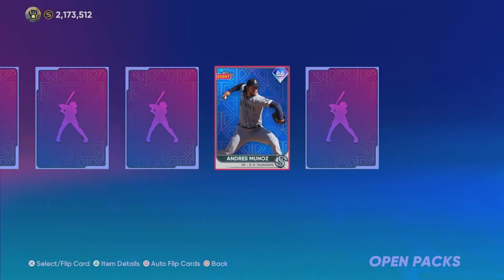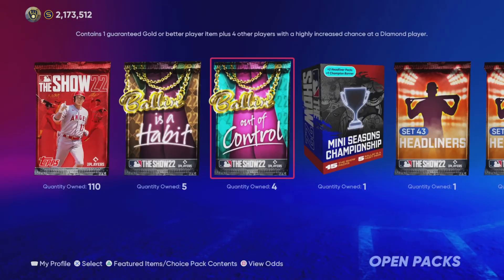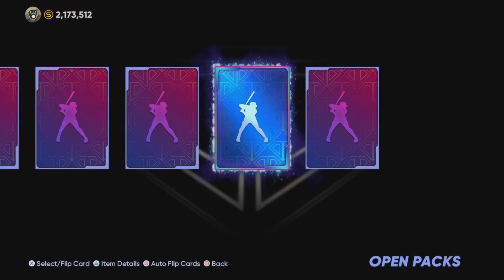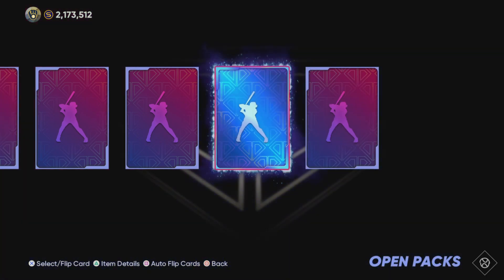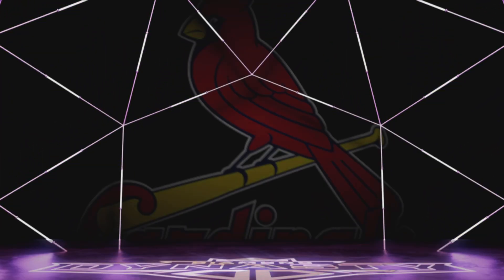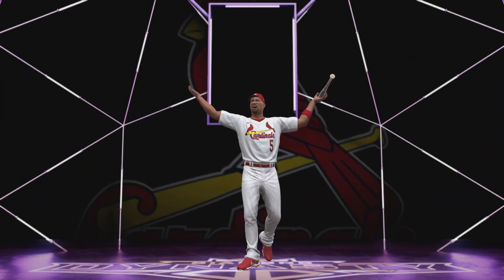Munoz right here, 86 overall as our next diamond. Now I don't want to speak too soon, but I'm actually surprised at how few 85s we've gotten in this pack opening. I was expecting double or triple the amount. As we only have about five more left — and as I say that, we get an 85.